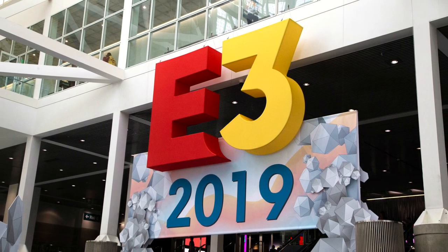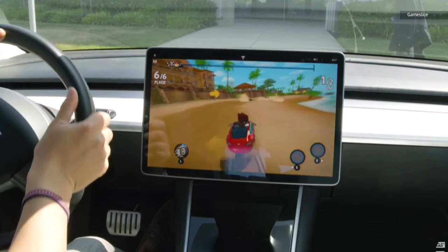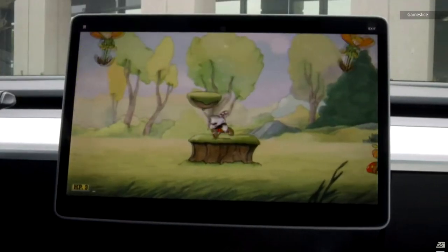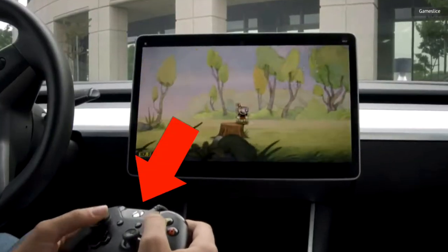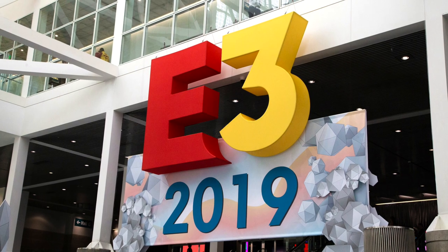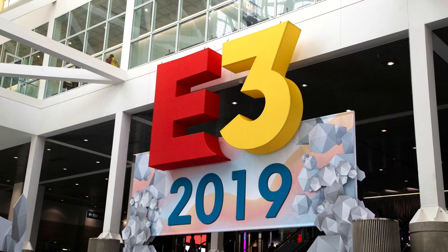I also want to touch on E3 2019, because Elon Musk was actually there to announce the release of both Cuphead and Beach Buggy Racing 2 on all Tesla models. Beach Buggy Racing 2 is currently out, but as of this video, Cuphead isn't yet released on Tesla models. What I'm expecting very soon is an app store inside the Tesla interface where you can buy games also available on Xbox, PlayStation, Switch, and your phone. In one of the trailer shots, someone was playing Cuphead with an Xbox controller hooked up through USB, and I really hope they add this in the final arcade mode update.